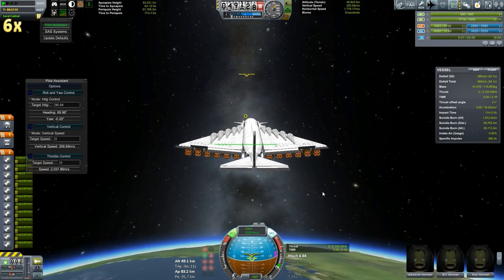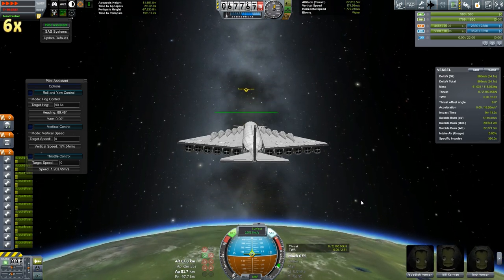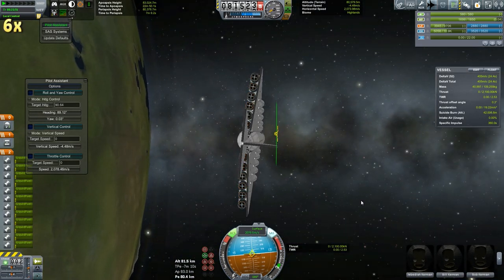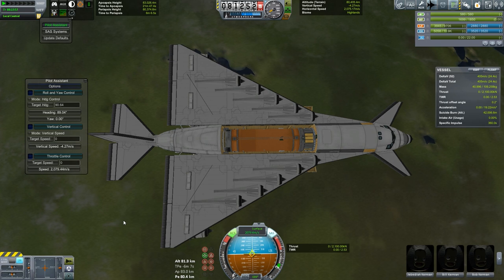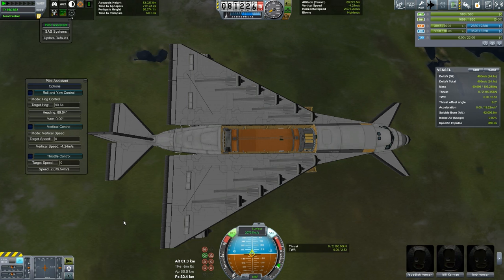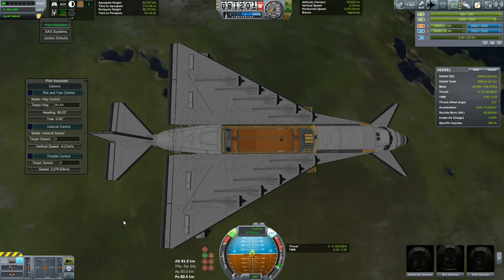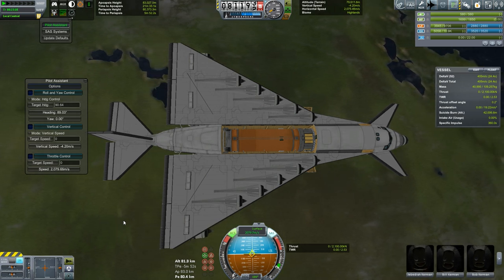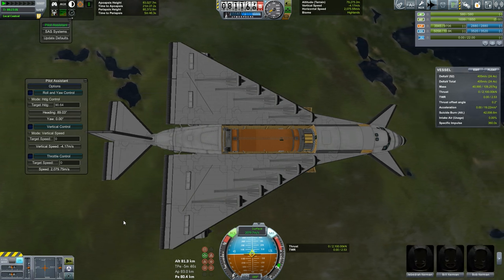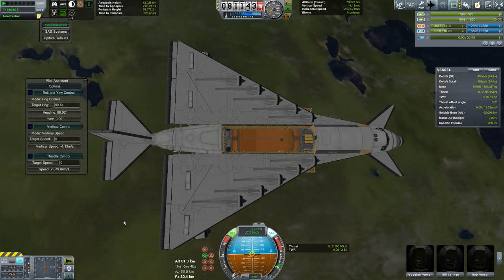We are in orbit, and we still have 405 meters per second left — which is good enough. I'm somewhat concerned about how efficient it is, because the climbing took longer than I would like. If I had to do it again I may try a wider wingspan with more engines, and see if that is worth the increased drag or not. But this works.